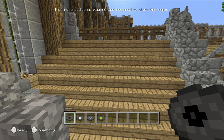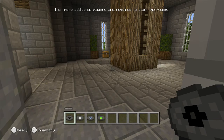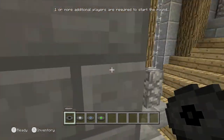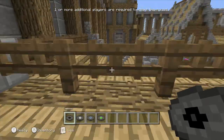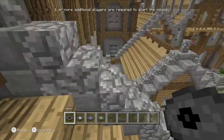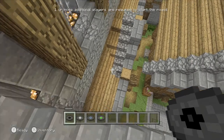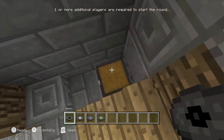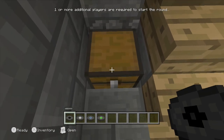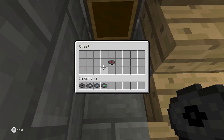For the next music disc, you're gonna stay inside this tower that we just got the previous music disc in. You're gonna jump onto this roof — we're gonna open some fence gates, then go over and jump onto this roof. And if you look over here, you will see a little hidden area. In that hidden area there is a chest with the music disc.